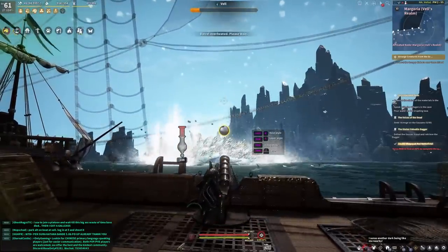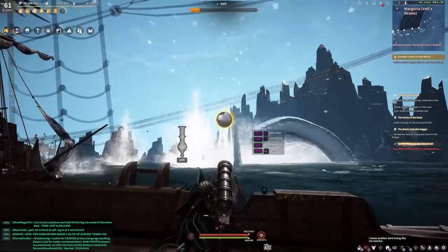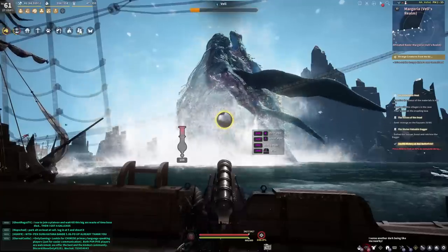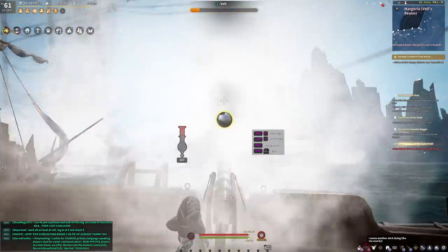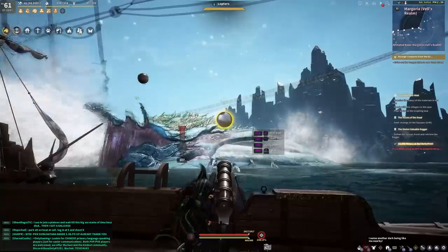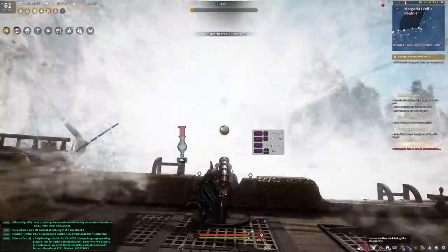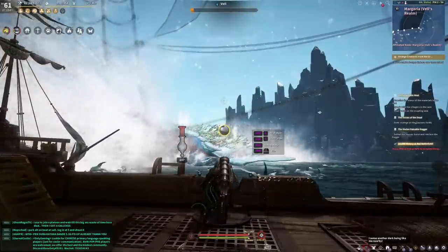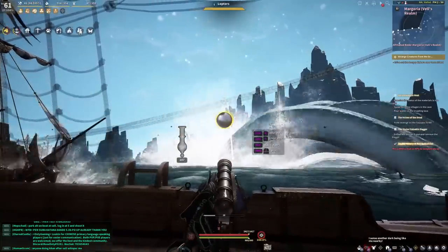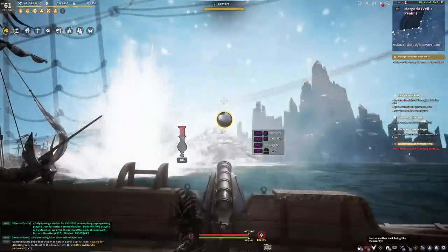The reward bundle will be sent to your black spirit safe. It used to be that you had to swim out there, but no longer. Once he's done, it's over — you can just start sailing home. Some people in guilds have an alt just sitting here, so every Sunday they log into that alt and just get credit without having to travel back. I think he's dead — yeah, he's dead.